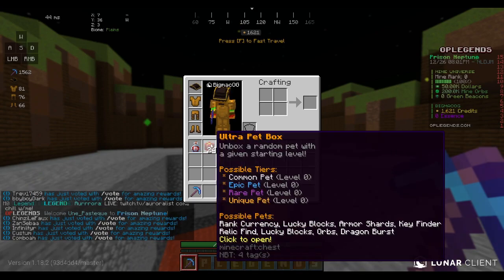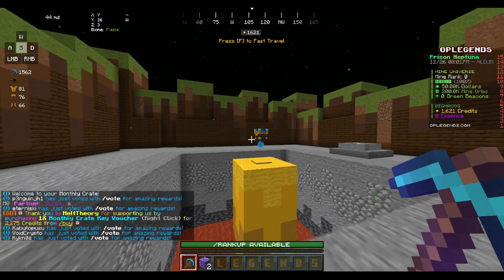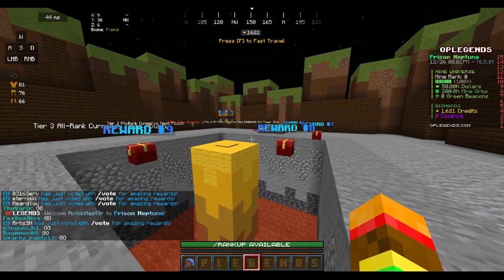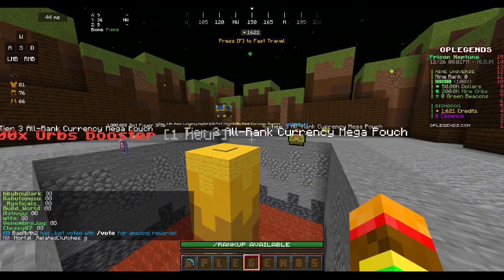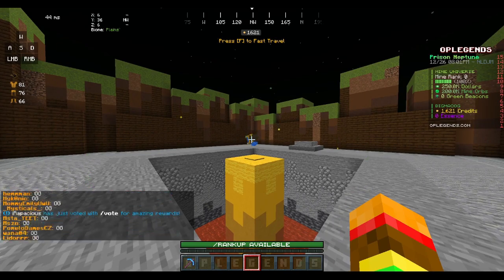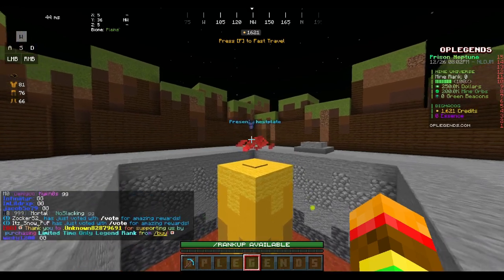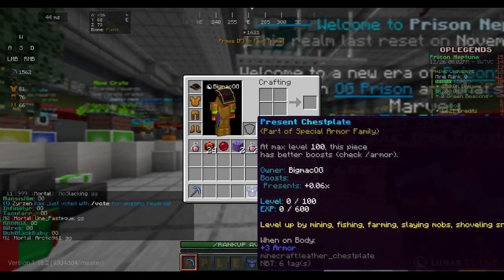We got two crystal boxes — that's actually not bad because they added crystals to all the tools now. Opening the next crate: we got another booster, a rank currency, and an orbs booster. That was pretty bad overall — no pet boxes — but we did get a present chestplate, which I'll have to check later.